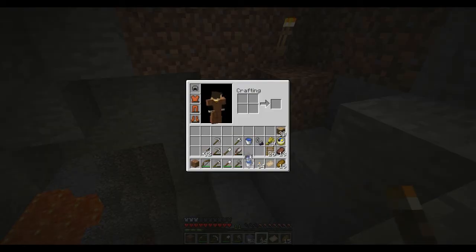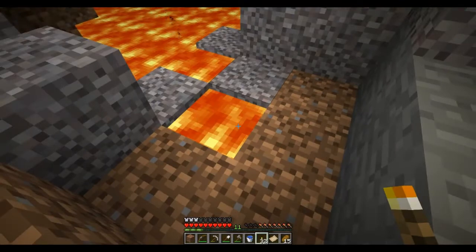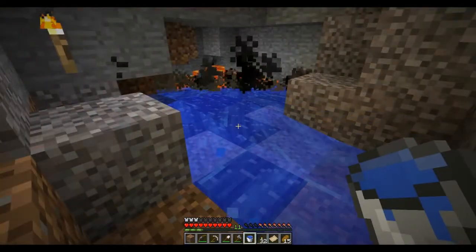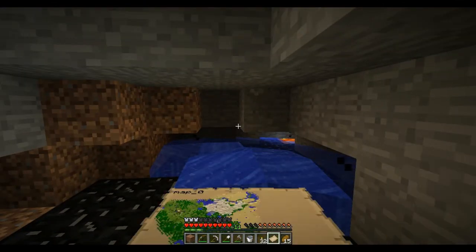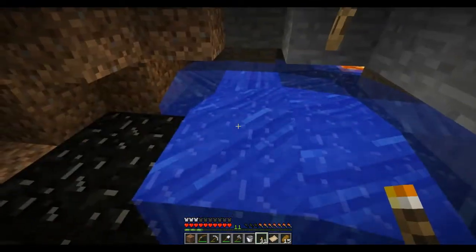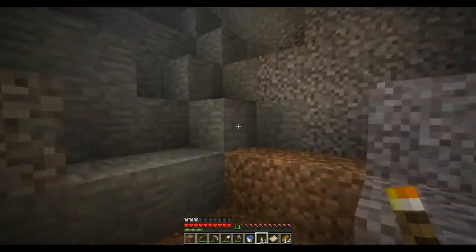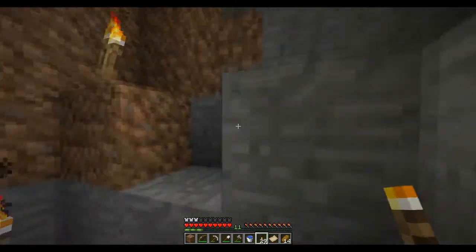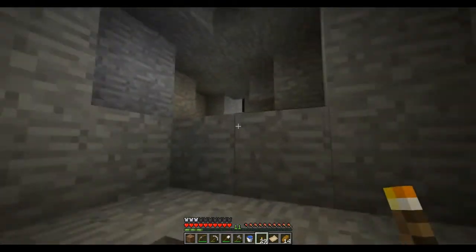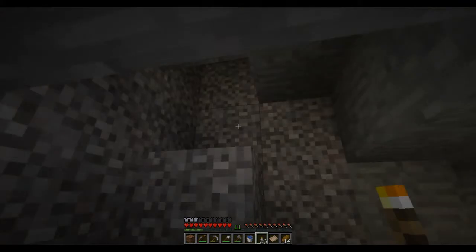Lava is a very dangerous thing. The more you get rid of it, the easier Minecraft is. The amount of items that have gone to lava — not even funny, really not funny. What do we got here? More caves.